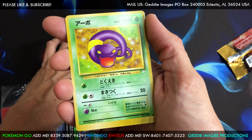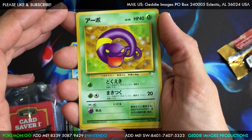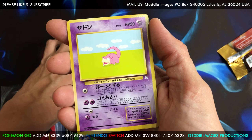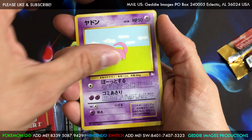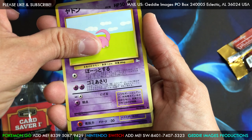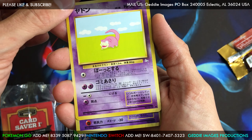Got an Ekans — 'Ekans' is 'snake' backwards. Very cool. There's Slowpoke, chilling way off in the middle of the frame. And this is the rare, guys. We have a psychic or poison type — I don't really know, guess what it is.